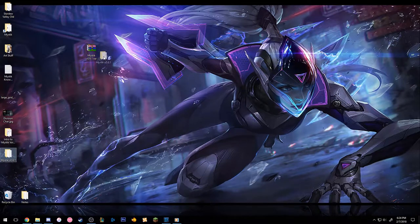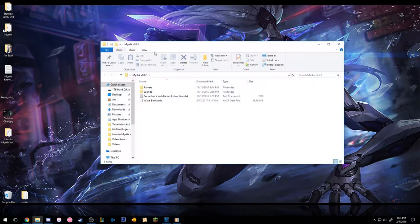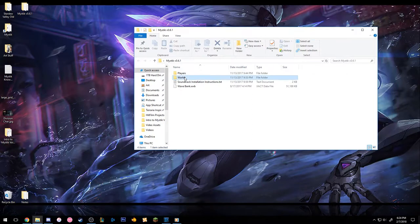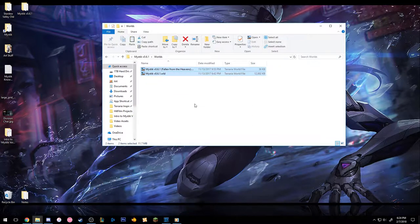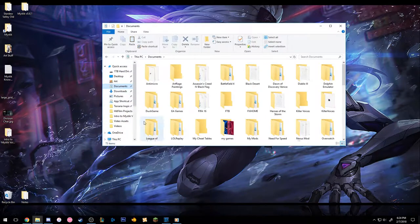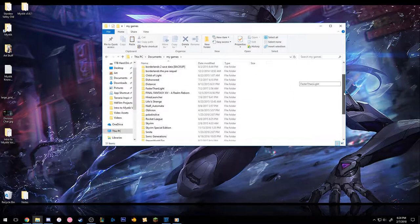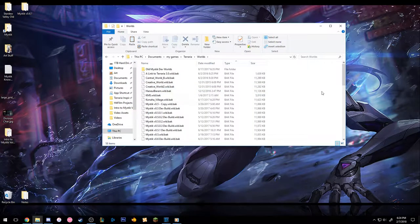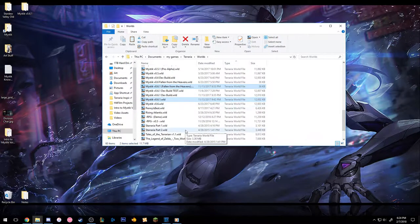Once that's done, I recommend finding somewhere to keep the newly created folder, as it will make new playthroughs much easier to manage. Once that's taken care of, open the worlds folder and copy all of the files. Open your Terraria Worlds folder, which can be found on PC by going to Documents, My Games, Terraria, and then Worlds. You're going to want to paste all those files in there. For multiplayer, only the host needs to install the world files, but you should probably just install them anyway. For characters, we can just leave them where they are for now and we'll get back to them later.